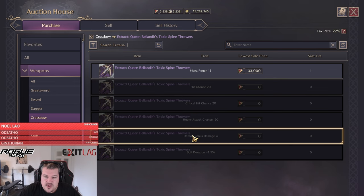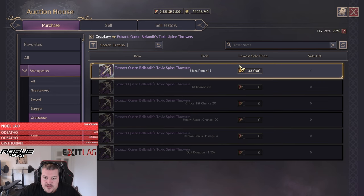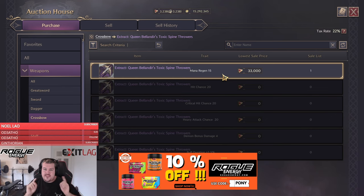That covers all my current ways of farming Trade Unlock Stones so I don't have to pay 33,000 Lucent just to buy one trade extract. If you still have any questions about the game just let me know — as always I'll try to answer all comments within 24 hours. Cheers!